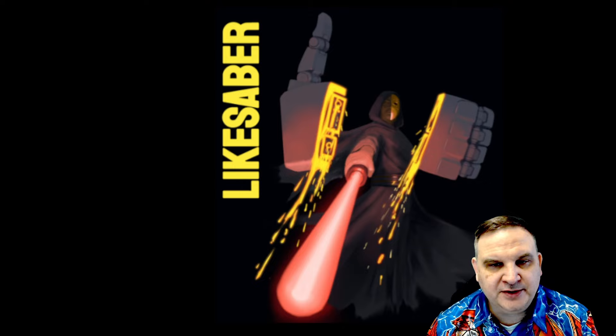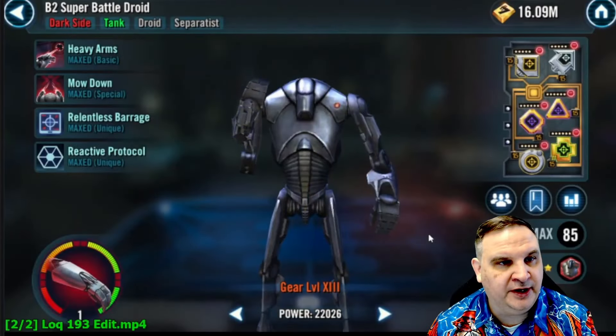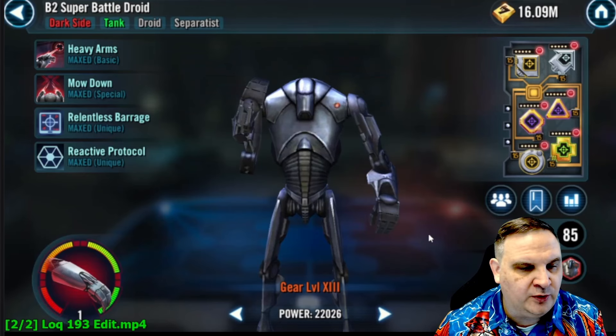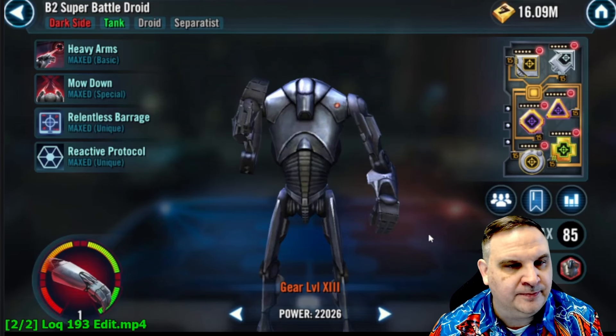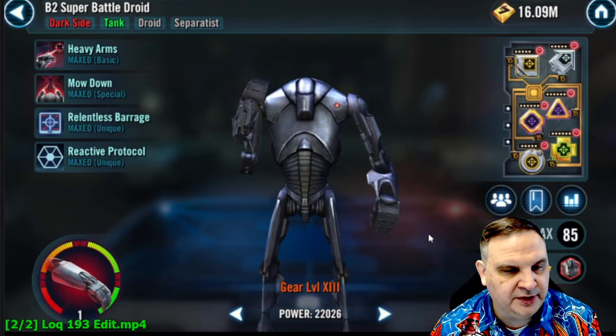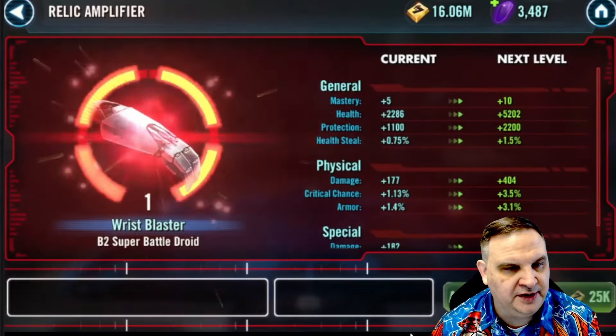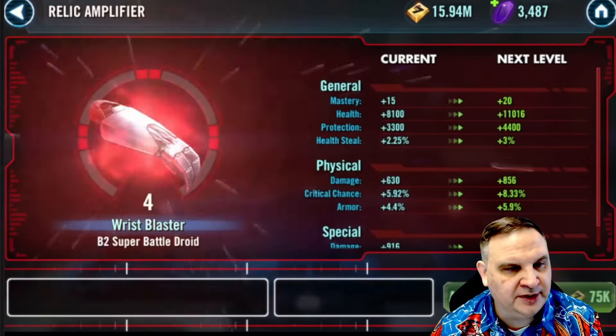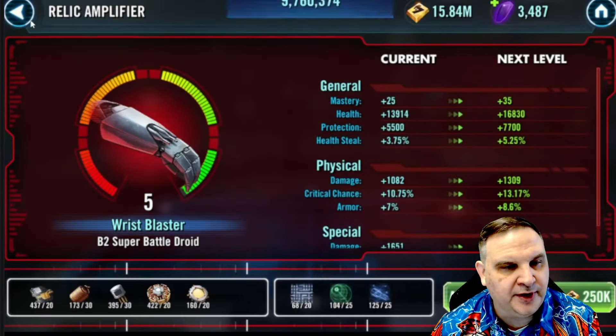Please remember as we get started, hit that like button — it does help me and the channel, and I would appreciate it. We had the B2 battle droid positioned at Relic 1. We just reliced that character to get a Datacron onto our Grievous team. Here we're going to take that up to Relic 5 so we can participate with the team at a much higher level in the raid.